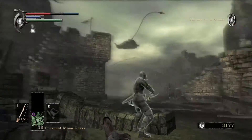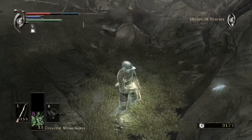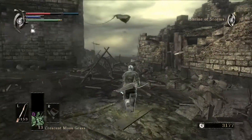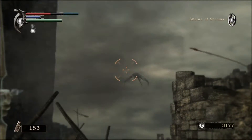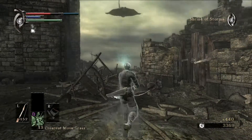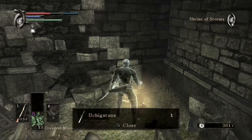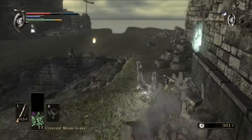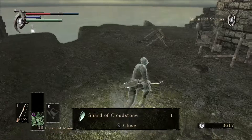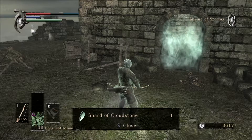These guys right here — be careful about them. This is one of the reasons you want the Thief's Ring equipped, because they can target you from a distance. There's a lizard down there but I'm not too worried about him. These flying guys are all taking off — you want to try to kill them if you can, because they give a nice chunk of souls — 440 souls for one of them. If you don't kill them, they shoot out a giant spike from their tail that launches at you from halfway across the screen and does a chunk of damage. And they drop Cloudstone.